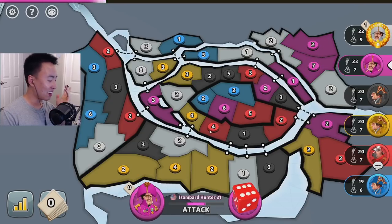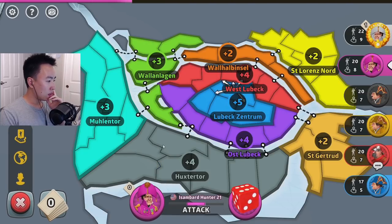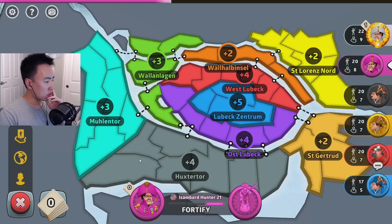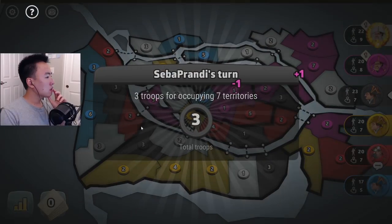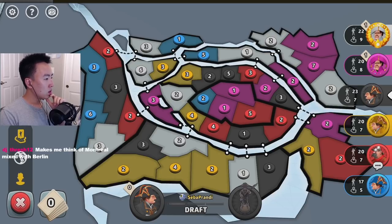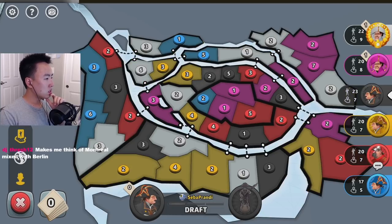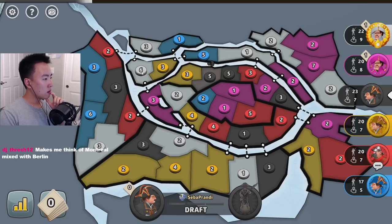Pink's going for the Australia-like continent. The bottom one is worth plus four — you can hold this choke point right here. This one you can hold both sides with two locations. Very interesting. There's an island over here but it's actually part of this larger thing worth plus three right here.